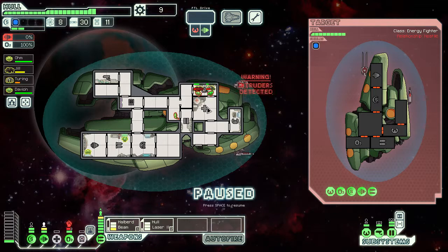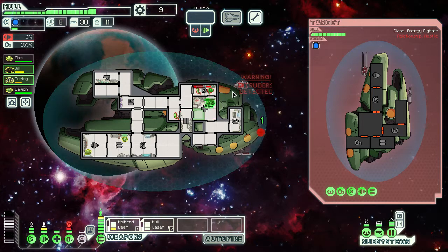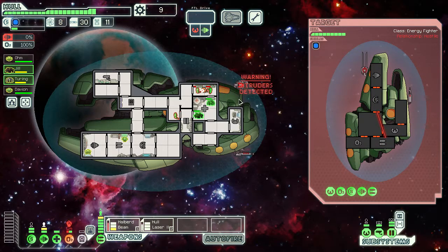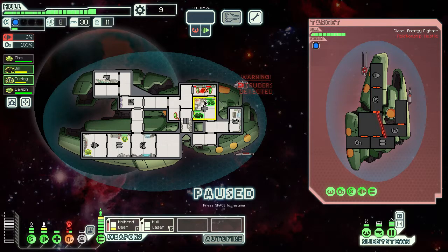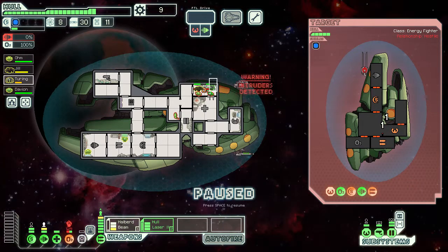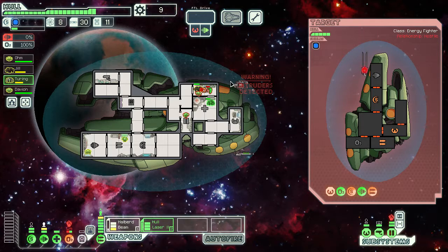This NG probably needs to leave that room, especially because when Zoltan die, they explode. Let's actually evacuate both crew members and get a little healing. We lost a level of oxygen — that's bad but acceptable. Alright, we've got to get back in there. Maybe get the NG out now because they're about to start dying.